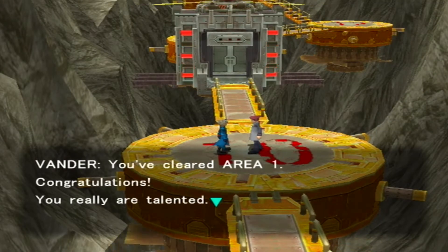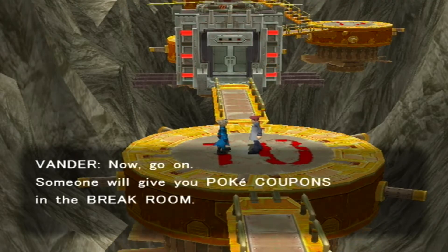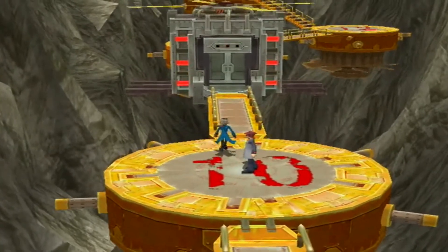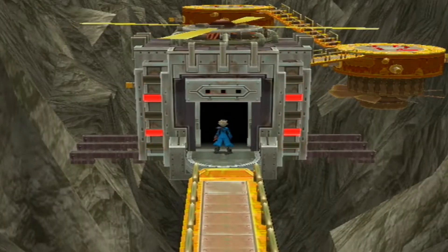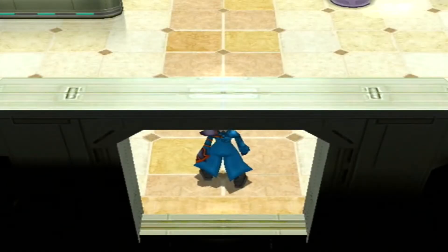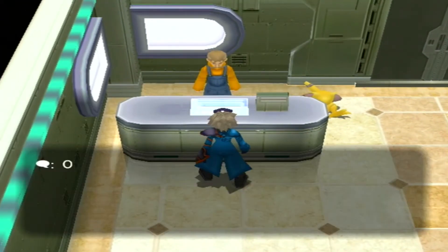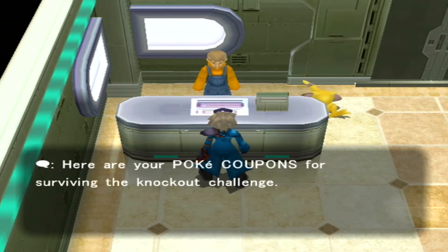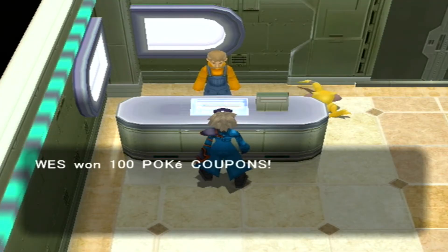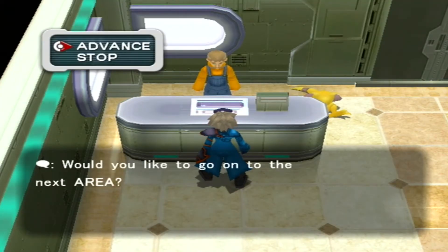'You've cleared area one — congratulations, you really are talented. Now go on, someone will give you Poké Coupons in the break room.' To the break room we go. 'Congratulations, here are your Poké Coupons for surviving the knockout challenge.' We won 100 Poké Coupons, which really isn't a lot.